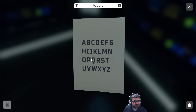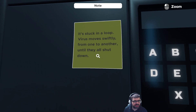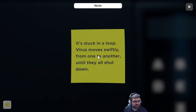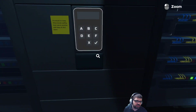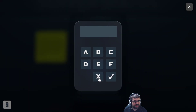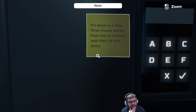Papers — A, B, C, D, F, G, H, I, J, K, Element. I wonder if we're supposed to use this to help us figure something out. It's stuck in a loop. There's a sticky note: 'Virus moves swiftly from one to another until they are all shut down.' It's a six-digit combination with these six letters — stuck in a loop. Virus moves slowly from one to another until they are all shut down.